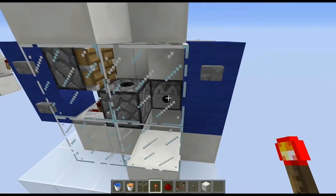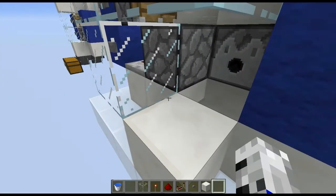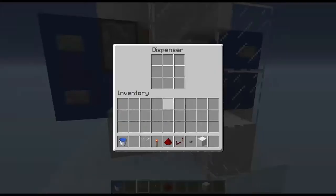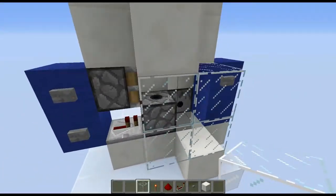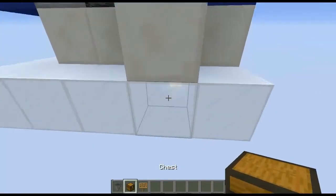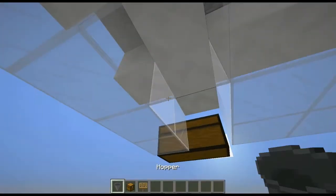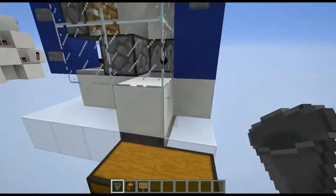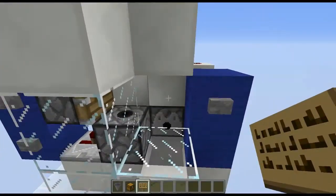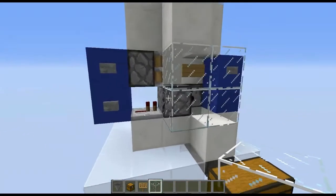That should now activate your dispenser — once, twice — there we go, you can hear the click. You can also put your water in here and that part is done. Then place your chests here, dig two blocks down like this, place your hoppers like that. Then go inside and place a sign here, click done, and that is the whole thing done.